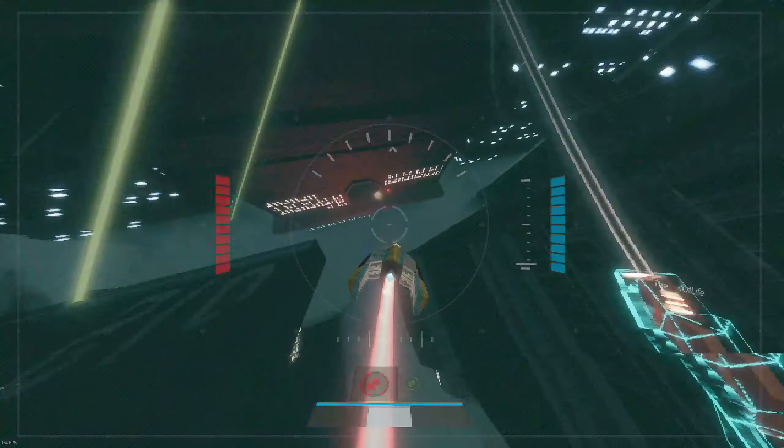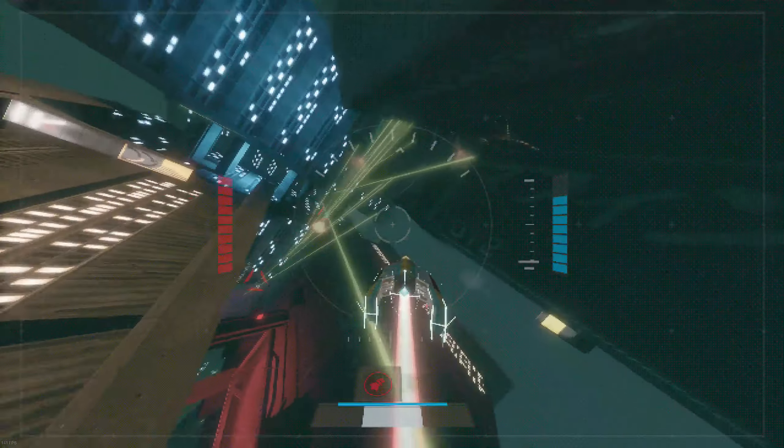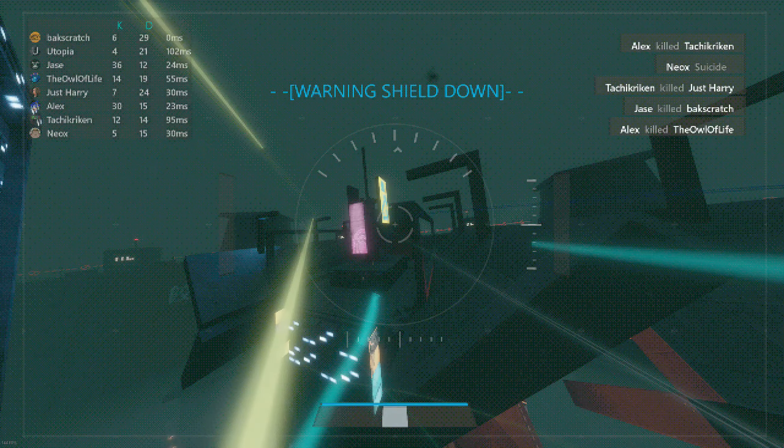There's also a health and shield meter to tell you the condition of your ship in and out of combat, and even a speedometer where it tells you how fast or slow you're going. In terms of controls and overall PvP combat, it was a ton of fun flying around and trying my best to outmaneuver other players, racking up kills on the in-game scoreboard.